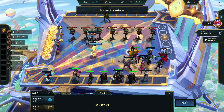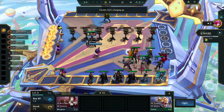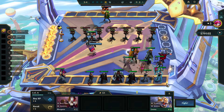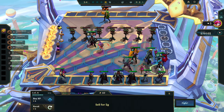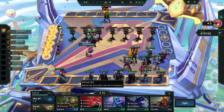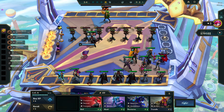Elise is better as a Bruiser. Seth is fine, but Elise is just playing better. I feel like I should put the Morello on Renata. We did get the Smich now, finally.